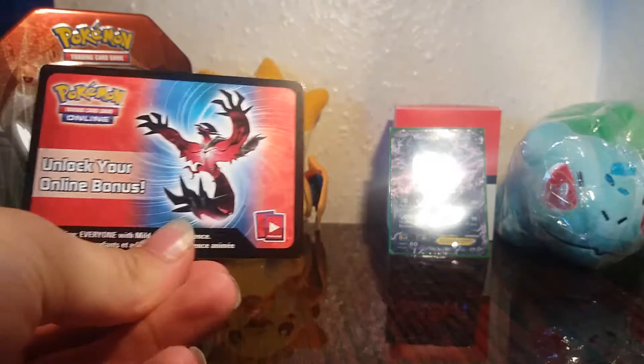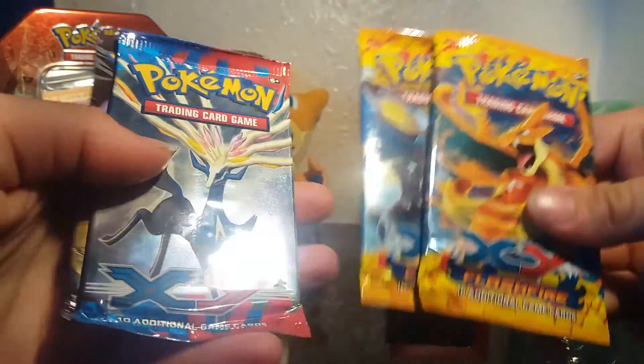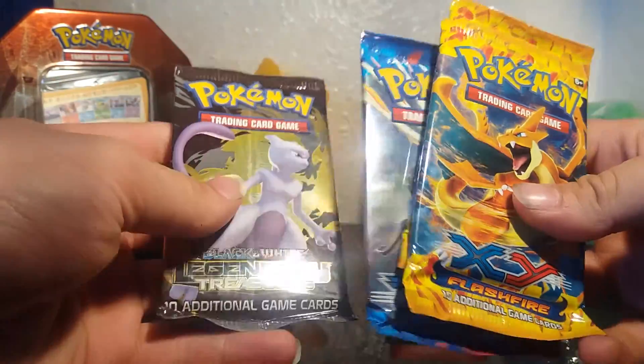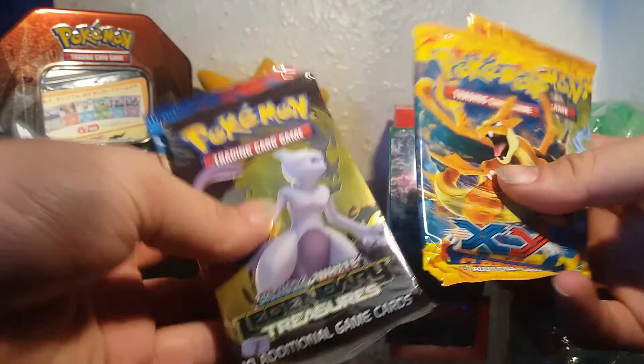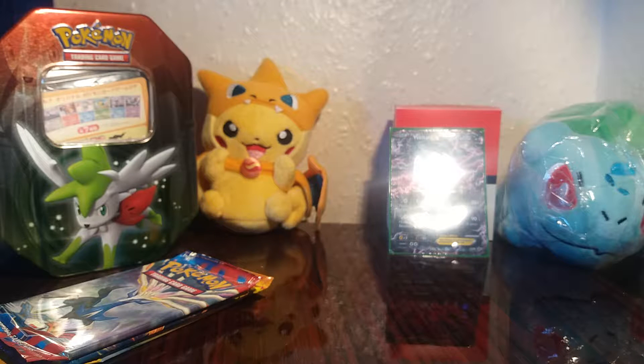We also get a code card but I'll use that for personal use. Oh, even better guys — sadly no Plasma packs, but we get two packs of Pokemon XY Flashfire, one pack of XY Base Set, and one pack of Legendary Treasures. I'm going to go from oldest to newest, so that'll be Legendary Treasures, Base Set, then Flashfire. I haven't opened Legendary Treasures in ages!